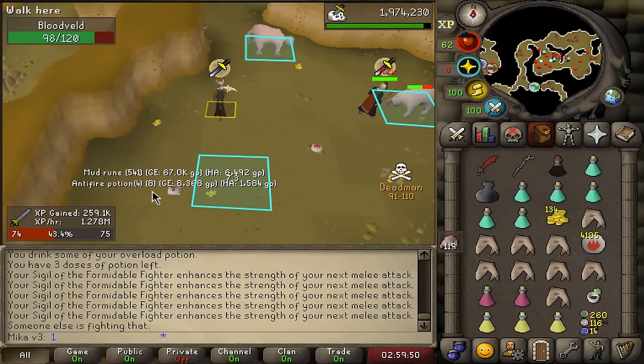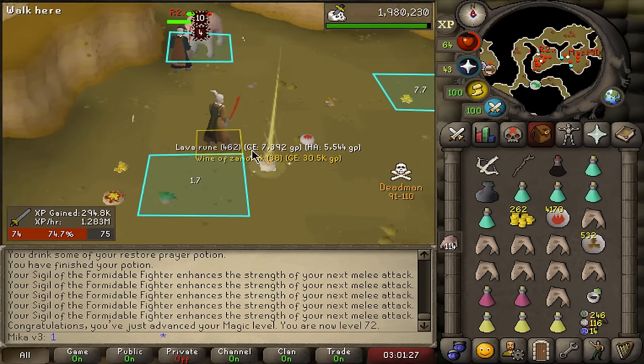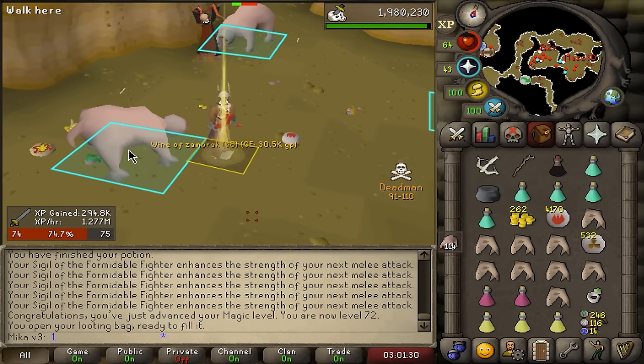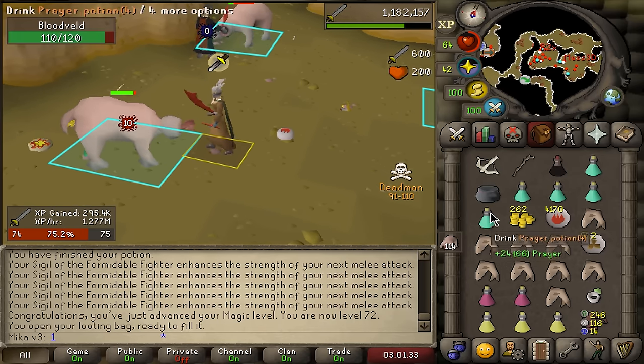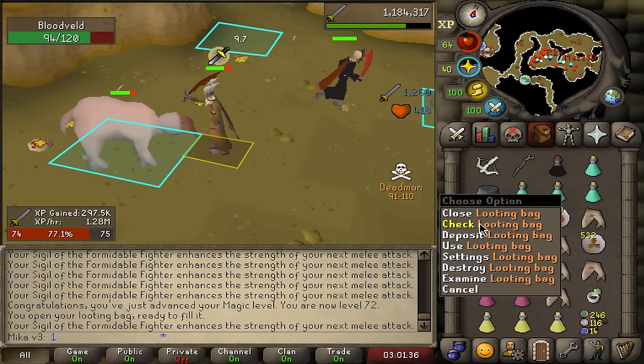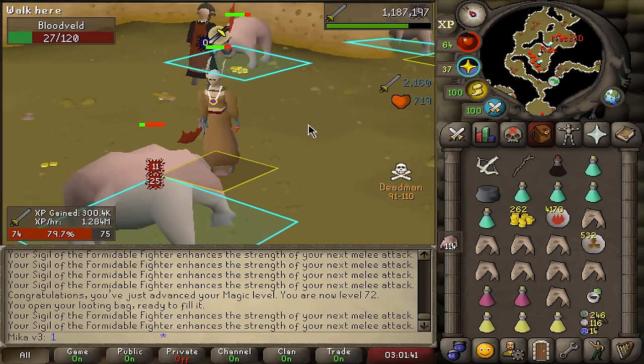What did I just get? I got a mud rune and anti-fire potion — that might be the worst drop yet. And another supply drop, this time low runes and Wines of Zamorak. That's a lot of low runes though — wait, lava runes. That wasn't even low runes, it was lava runes. I might need some sleep, honestly. We now have 80 Slayer, meaning we are five levels away from Abyssal Demons, but most importantly we can now get assigned Necrials.